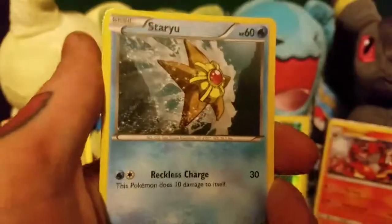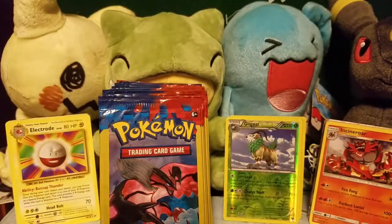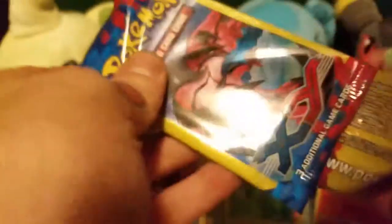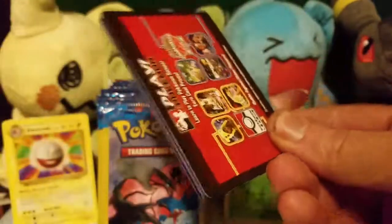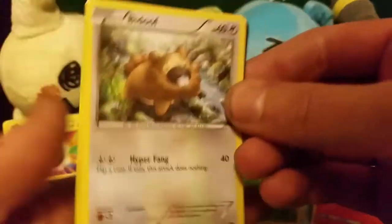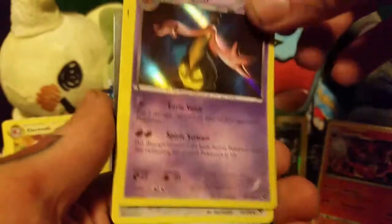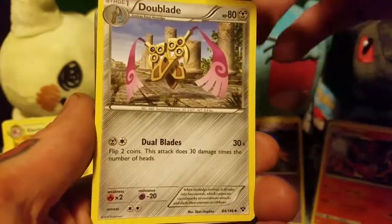We got a Staryu, a Swirlix, and an Electrode which is an Uncommon. A Bidoof, ooh, a Holo Gorgeist, and a Doublade.